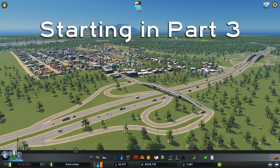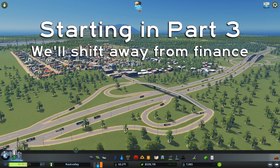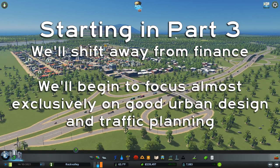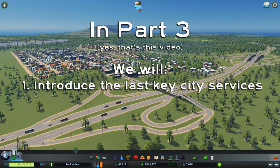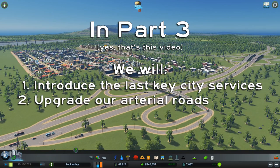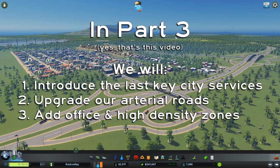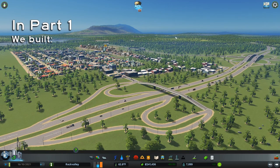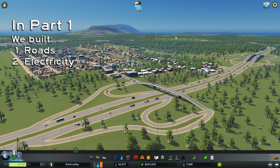Beginning with this video, and especially over the remainder of our series, our focus is going to shift almost completely away from finance, and we're going to focus mostly on demonstrating good urban design and traffic planning. We'll introduce the last important city services in this video. We'll upgrade our arterial roads, and we'll begin to add some office and high density development. To review, we already have our three basic services from our first video: roads, electricity, and water.